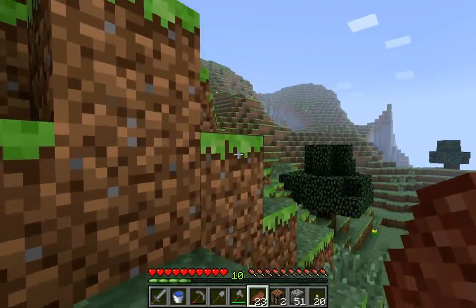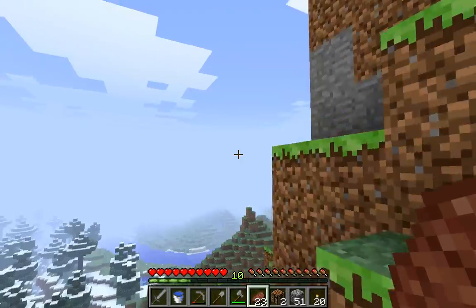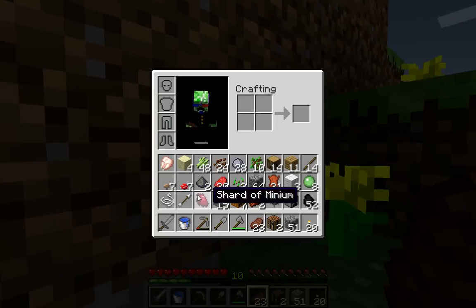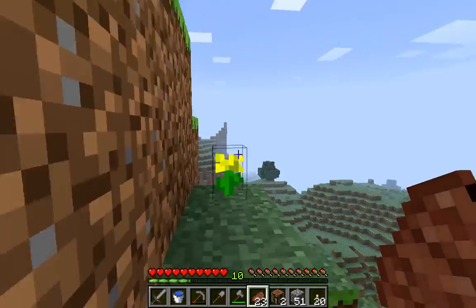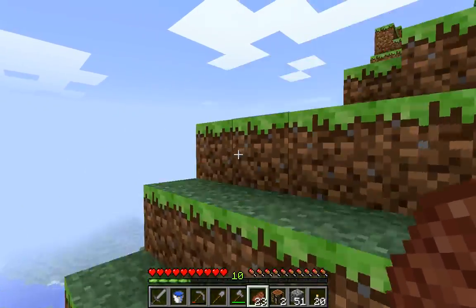So, Aquivan Exchange 3 is on here. If you guys didn't notice or remember from last episode, we have the shard of Minium from AA3 already, from killing a creeper in episode 3.